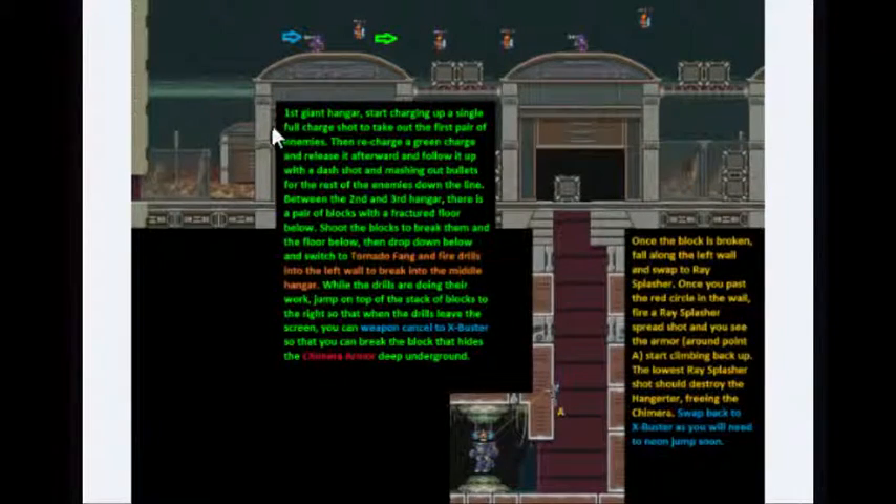Now for the outside section. You're going to climb out to the outside. Once you start climbing the first giant hangar, start charging up for a single full charge shot to take out these first two enemies here. With all these enemies coming on screen and firing projectiles, the game's going to lag if you don't do something about it — the charge shots are going to cut these guys out of the equation. Then once you pass them, charge up another green shot and follow it up with buster shots to take out the line of enemies. Once you get to this second Noterbanger, you'll want to charge up to take out the blocks here because we're going after the chimera armor. You cannot use the robot armors you've picked up so far until you free this one here that's being held up.